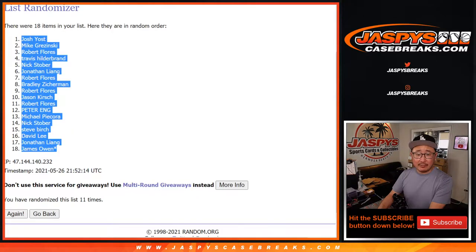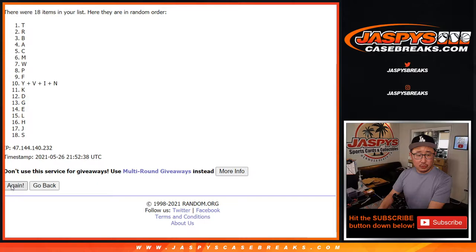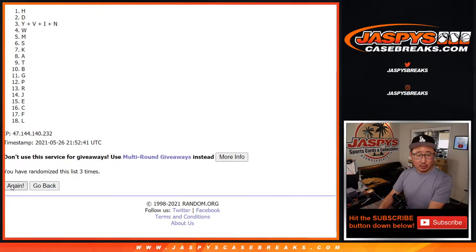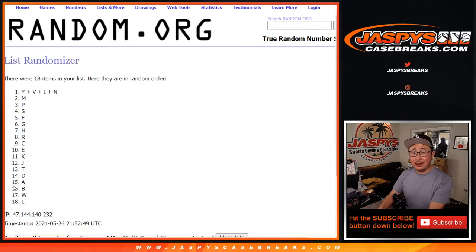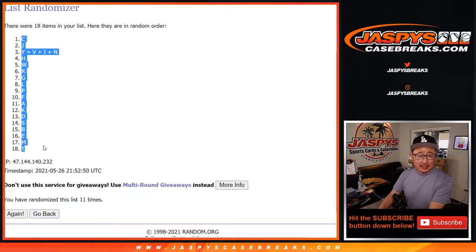Five and a six — eleven times for the letters. One, two, three... nine, ten, and eleventh and final time. After eleven, we've got C down to T.